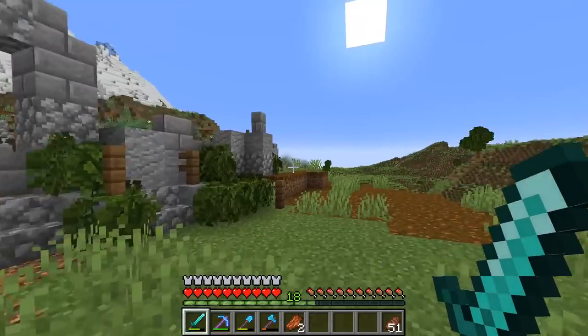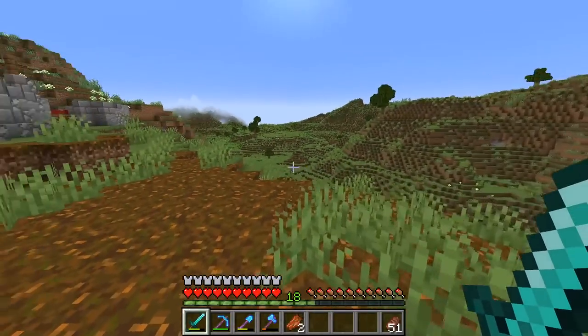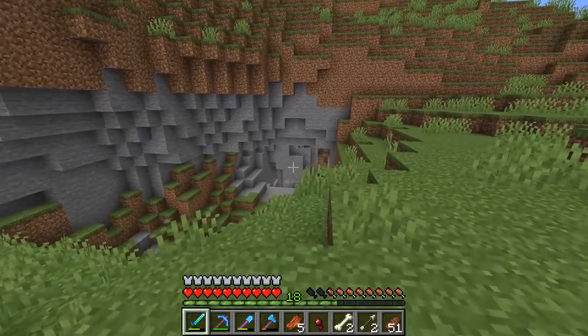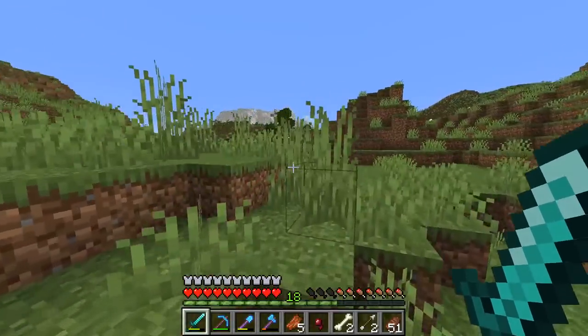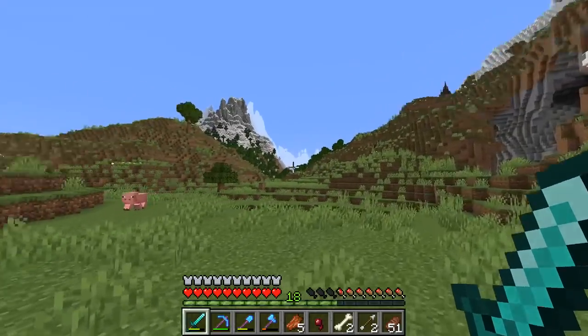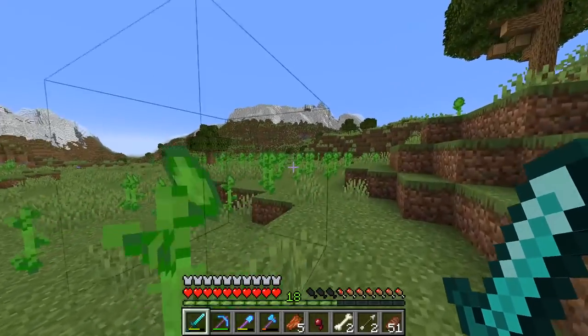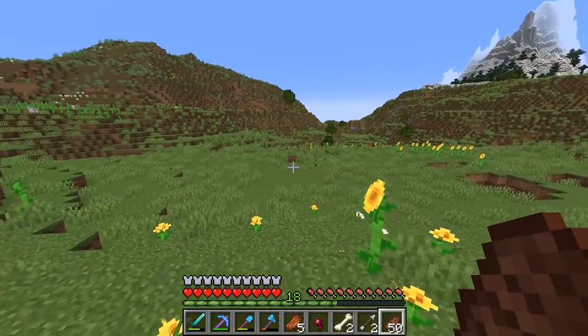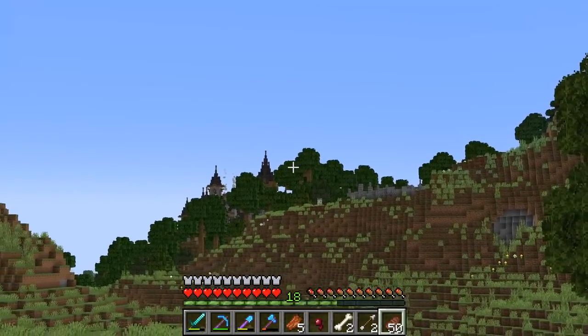We've got our farmland here which is great, but we don't really have too much room to expand. So I think we can have a path from the castle up there that leads down here, past the first ever cave we went in, and we can come through here into these plains. This is going to give us way more space for some farmland. We've also got a village down there as well, so I think this should give us a nice amount of space to work with.